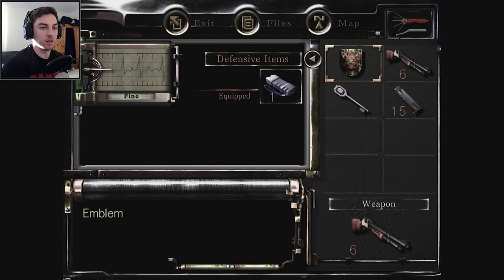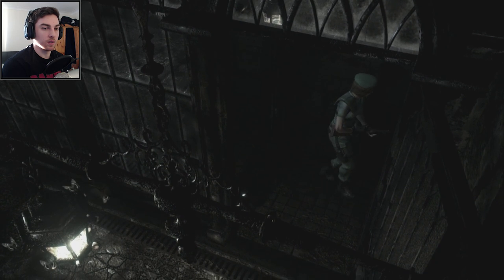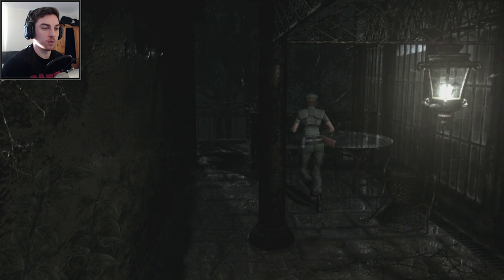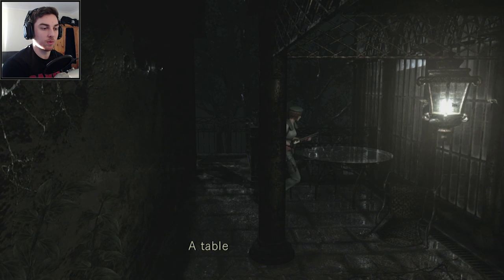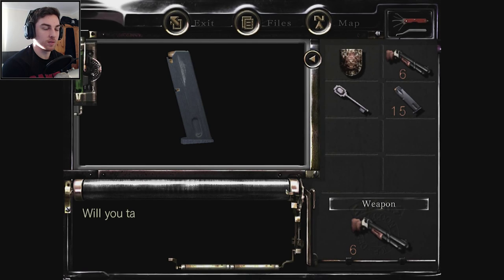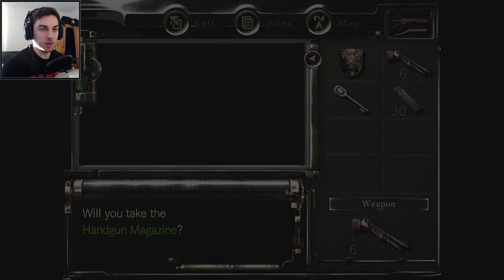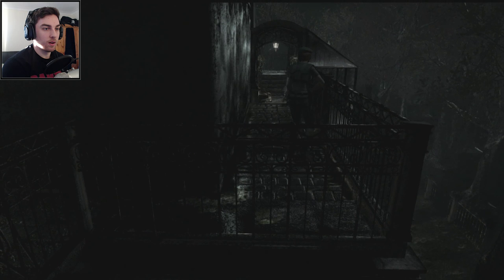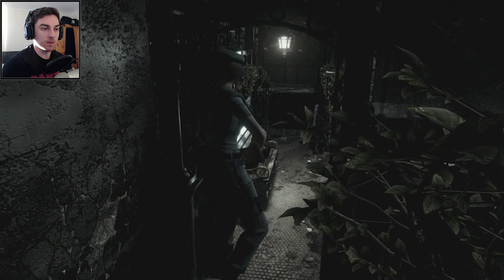Maybe we should switch to the pistol at some point because this shotgun's going to run out of ammo. I want to save it for important encounters. There's a table made of glass — and a pistol up there. Pick it up because it's going to stack with the other one, so we've got nothing to lose. I feel like there might be some dogs out here because it's outdoors.